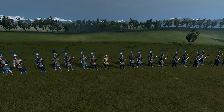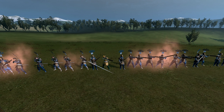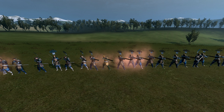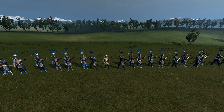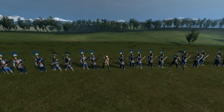Matchlock units in Shogun 2 are honestly among the toughest units to use in this game. From the line of sight issues to their complete incapability to engage in melee, I have always found them a hassle to control in an army. In the past, I usually just resorted to archers, but I decided to sit down and find some of the best strategies to get the most effective damage output from your matchlock units in battle, and I think you might find what I learned helpful.